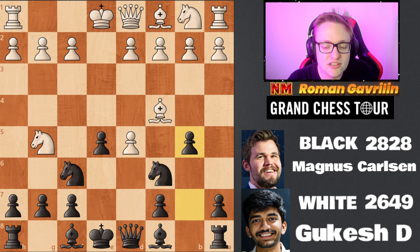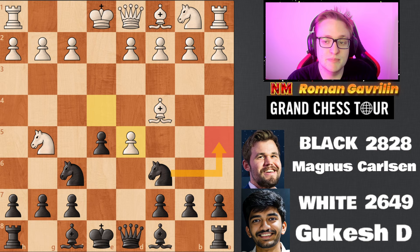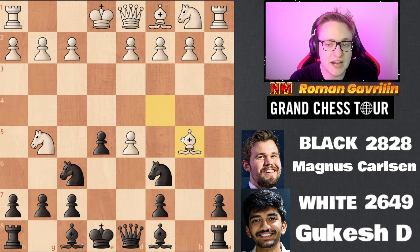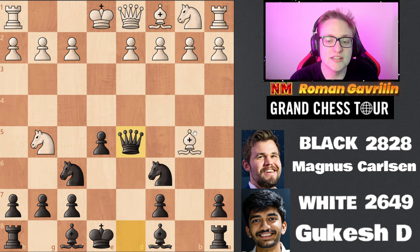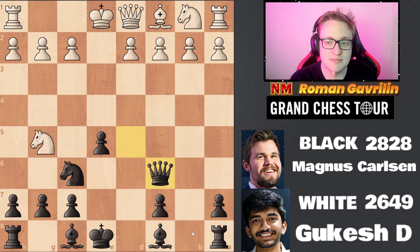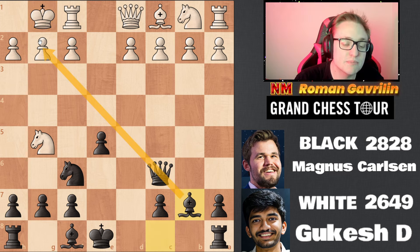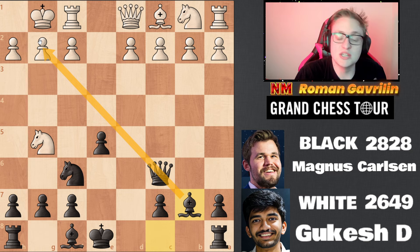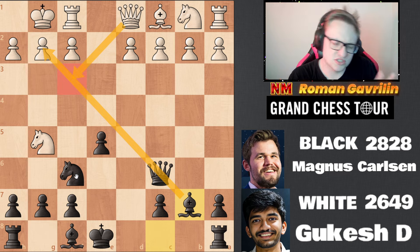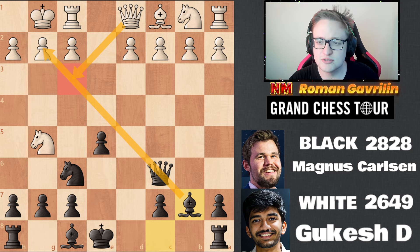This line is very rare because most people play Na5. The d5 move is more tricky. The idea is that after bishop b5 there is queen d5, counter-attacking this bishop and the pawn on g2. So bishop takes on c6 and then castles, bishop b7 — this bishop with the queen puts so much pressure on this diagonal it looks scary. For example, queen f3, then bishop c5, all this pressure.